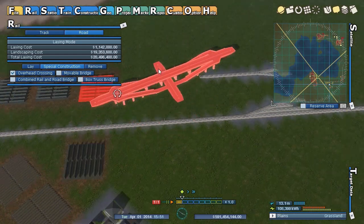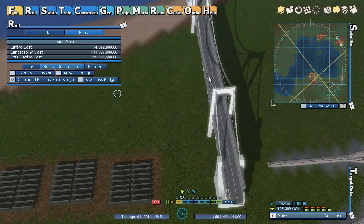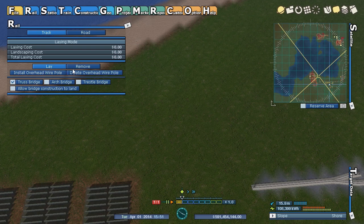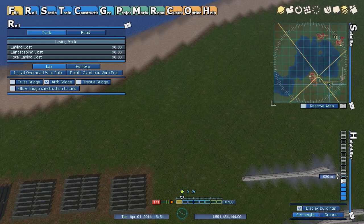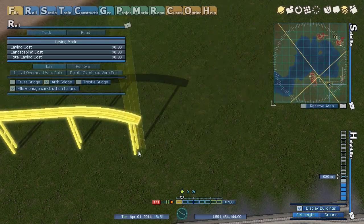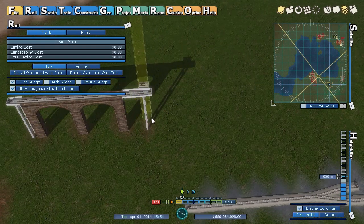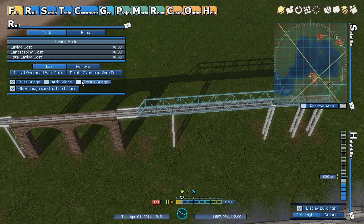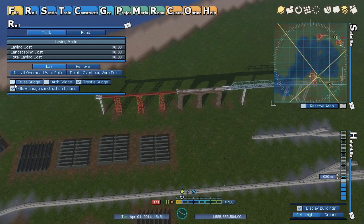Under road and special construction, they have a movable bridge — oh, that's cool. They have different bridge types you can build now: combined road and rail, a box truss. For rail bridges, you can set height, turn on 'allow bridge over land,' and then select from brick arch bridges, truss bridges, and trestle bridges. You can now build them on terrain instead of just over water.